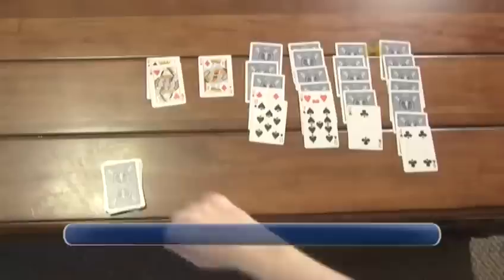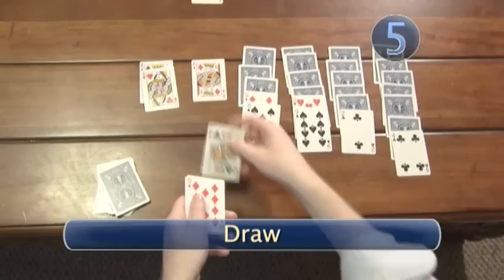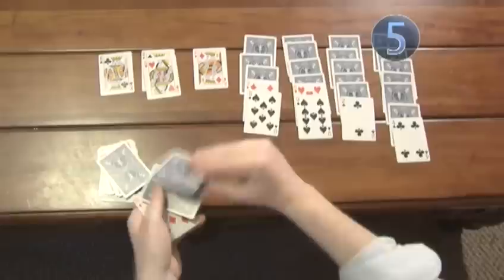Step 5: Draw. If you are out of moves in your columns, try drawing from the deck. There are different variations of solitaire, but the most common way lets you draw three cards at a time. You can only use whichever drawn card is on top, working your way down, or drawing again.